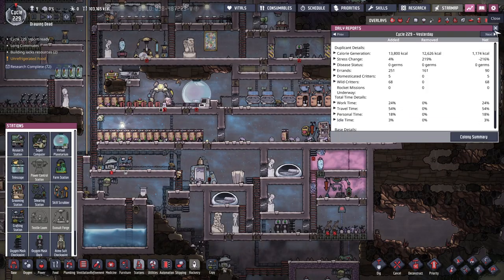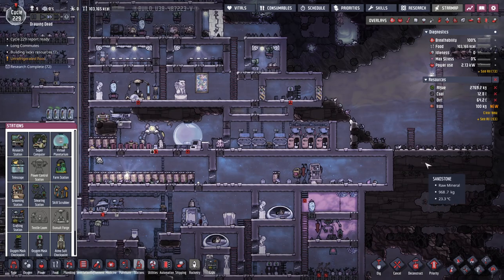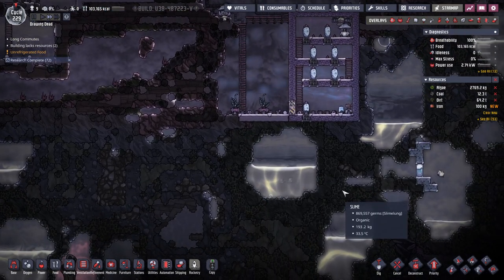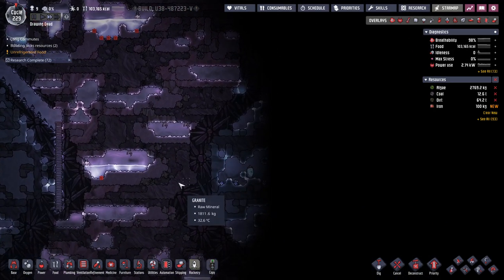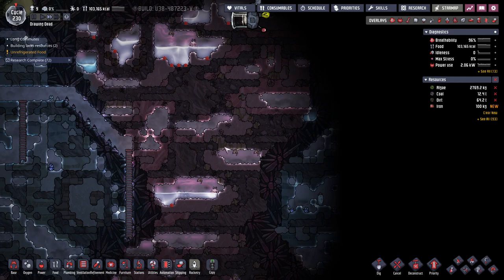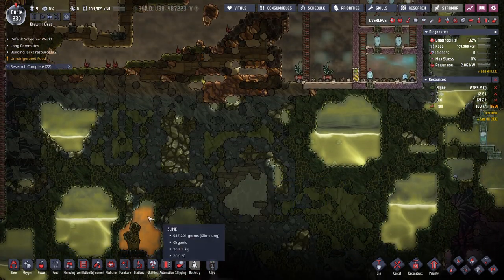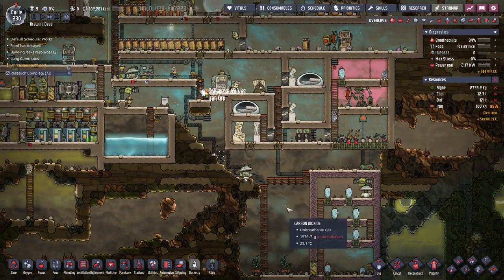Plenty of stuff still to do. We just need to deliver a suit there as well. So this way is where we haven't really looked. Is there a way we can sort of cut across? Let's just dig a tunnel across here. Natural gas — I'll have a read about what things can use natural gas at some point to make the most out of that.